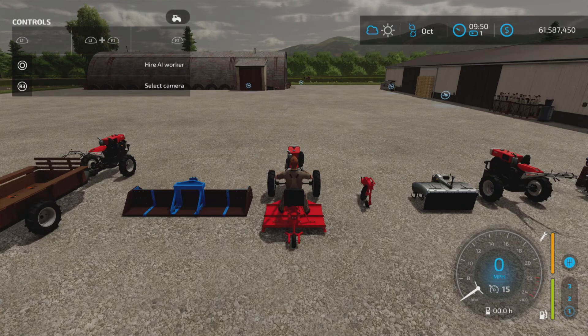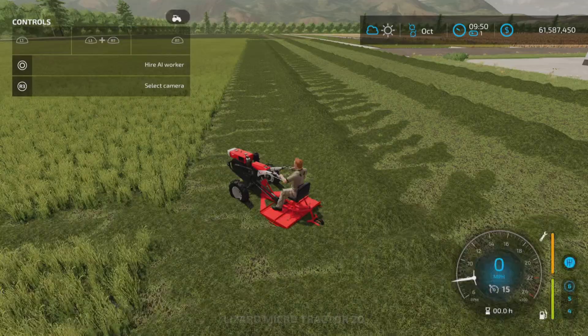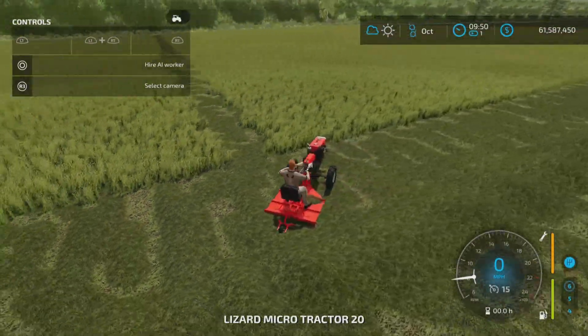Moving on to the mower. There's a mower — yes. Here's the mower. It operates just like the other tractor; drive around at 15 miles per hour.